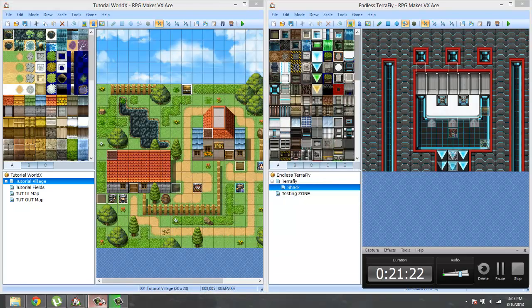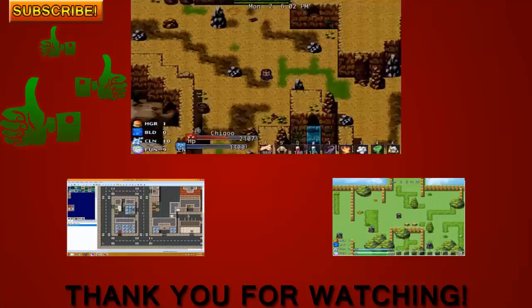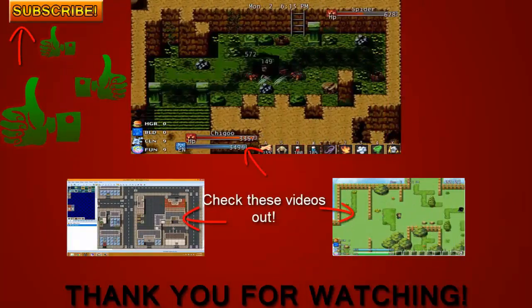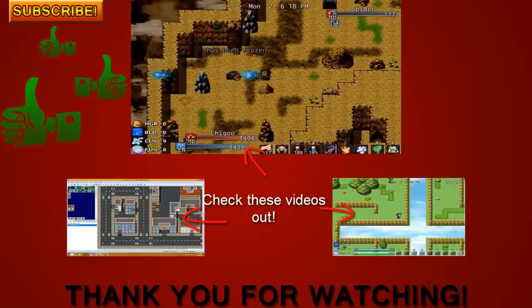Anyways, before I waste too much time, thank you guys again for watching. The next episode I'm going to go over items — you guys will already know how to use items if you've learned skills, armors, and weapons, but I'll go over items anyways and the specials that involve items. I'm also going to make a future episode covering advanced stuff like making skills fire in an octagon form. Make sure to hit that subscribe button, like this video, and leave your comments down below. Thank you.